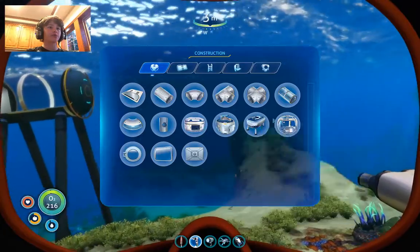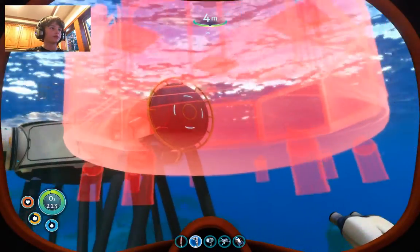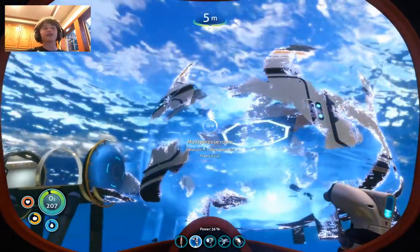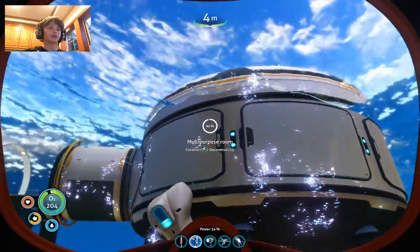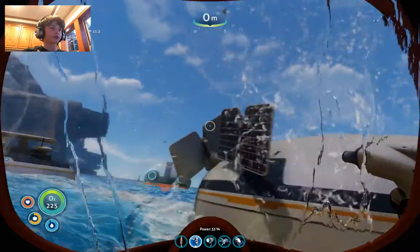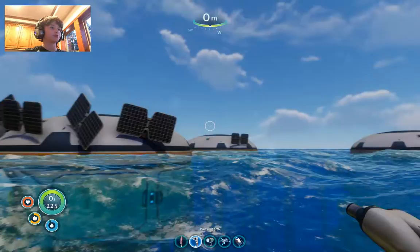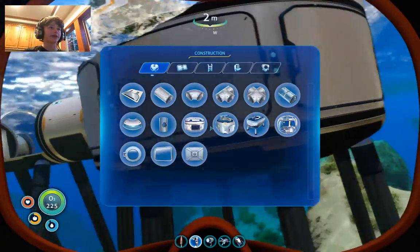So we're going to start out with a multi-purpose room. Just a simple multi-purpose room, nothing special — there we go. And by the way, I have plenty of power, so don't worry about that. I have way too many solar panels. I have one there, and then I just crammed this one with solar panels. I have one over there. I have too many solar panels, so don't even think about that — I'll be fine.